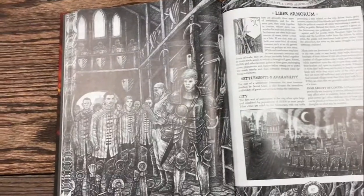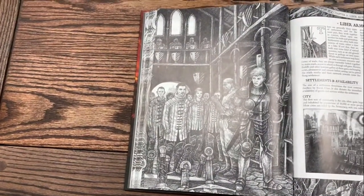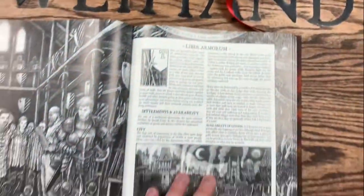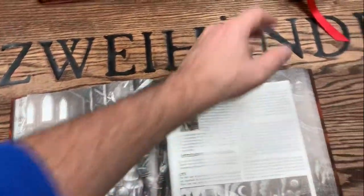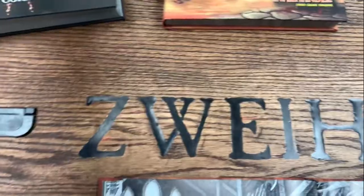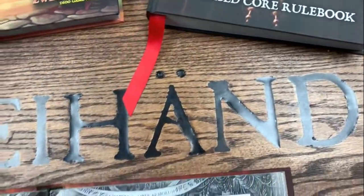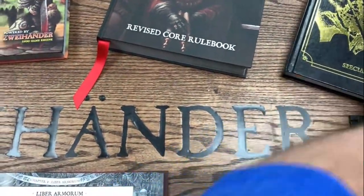Our supplement came very quickly after Zweihander. Zweihander came out in 2018, in March or April is when we first delivered it. We're doing our reprint now - the Zweihander Grim Perilous Revised Core Rulebook - which is already out as of a month and a half ago. Mongoose came out about a year and a few months afterward. We came up with a supplement pretty quickly because we knew we had all this cool material. We wanted to adhere to the same bounded accuracy model as Zweihander, keep it well-balanced and thematic. Liber Armorum is part of what we peeled away from Zweihander because it just wasn't quite appropriate for it.